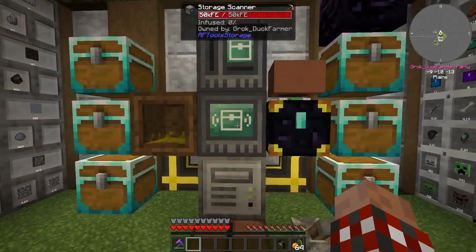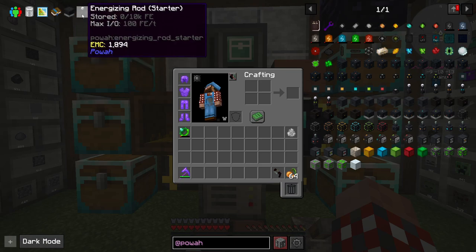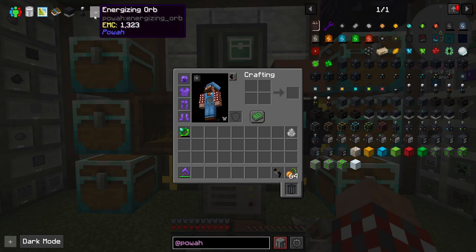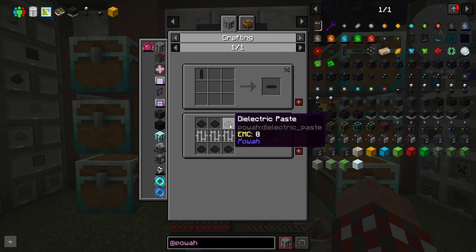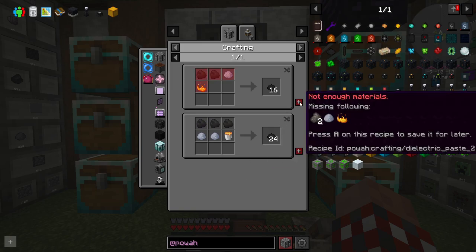Let's take a quick look in here. I want to make a thermo generator as a way of getting some better power gen than the thermoelectric ones I have upstairs. I definitely need an energizing rod or several of them, an energizing orb for making other things, and we're going to need lots of various bits and pieces that the energizing orb will do. Let's look at things like the energizing orb — I've got glass, and dielectric rods. Now that's something new. We need dielectric paste, and that's something we don't have much of.